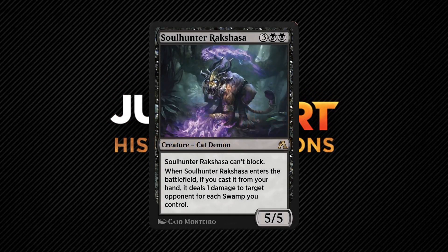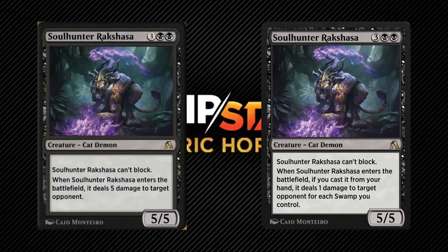This Arena exclusive card, now legal in Historic and 100-card Historic Brawl, didn't always have this Oracle text. In fact, this card was very different when it was first released. These two versions of Soulhaunter Rakshasa are completely different. The original version doesn't rely on the amount of swamps you control — it'll always deal 5 damage. That might seem weaker than the errata since it could potentially deal more damage if you have more than 5 swamps.